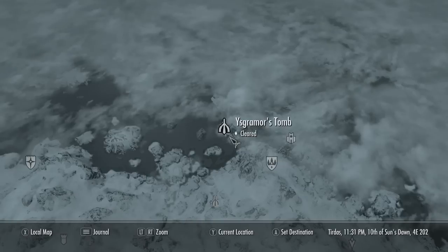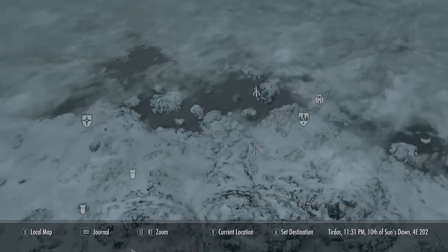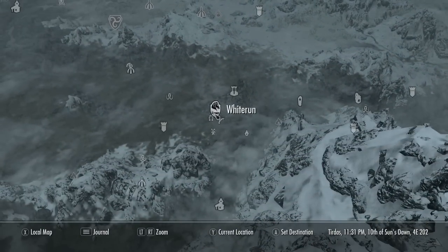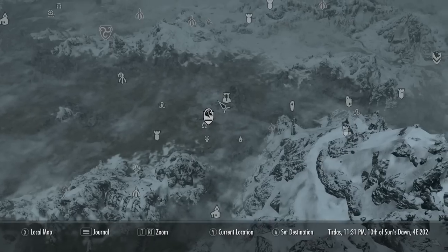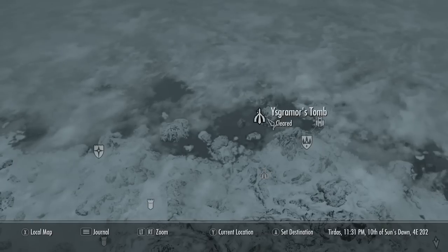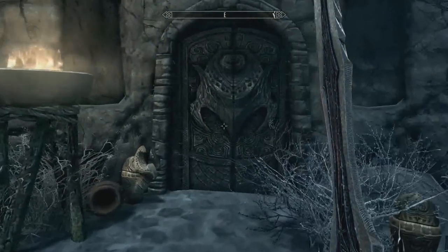What you want to do is find the guy named Farkas. He should be in the companions main hideout in Whiterun, but if you're doing this right after completing the quest, he might still be in Eskrimore's tomb. For me in this video he was still in Eskrimore's tomb — it's directly north of Whiterun at the top of the map. Just travel there and enter the tomb.